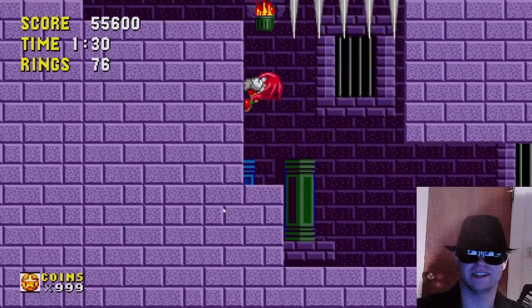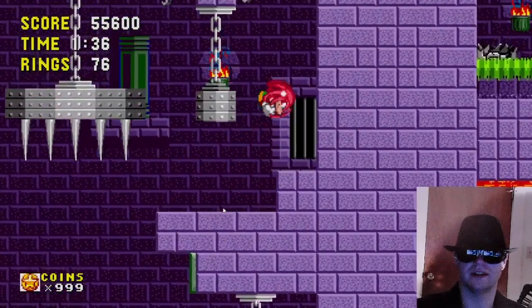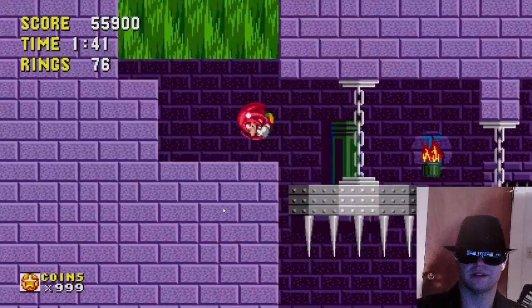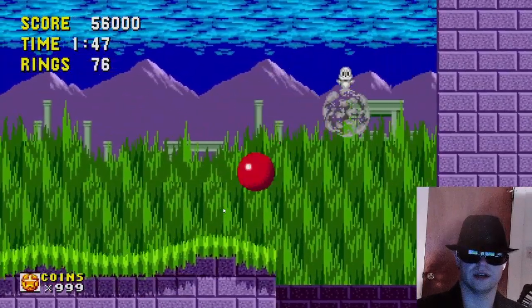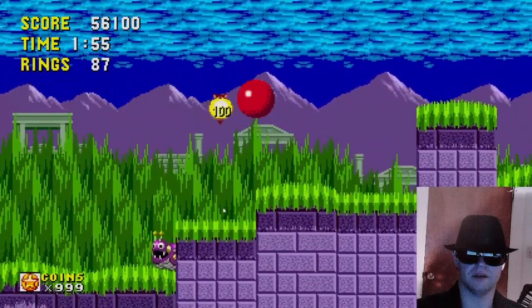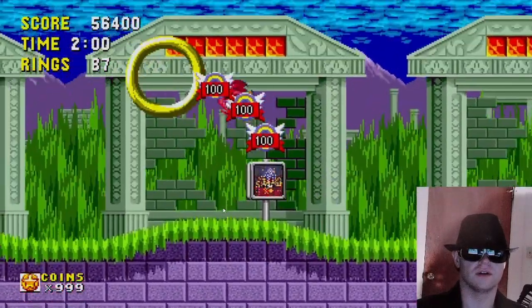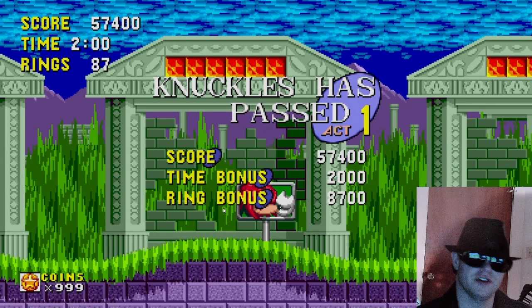I want to get out of here with my rings and get my bonus level. Didn't get squished, didn't touch lava — we're off to a good start. I'll climb up here. That was close! We're on the last leg of this, we're almost out of the woods. I just want to make sure I don't get hit. We got to the end, we got our rings — let's go do another bonus level.